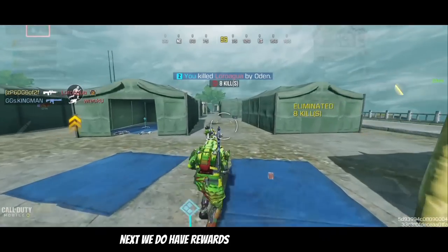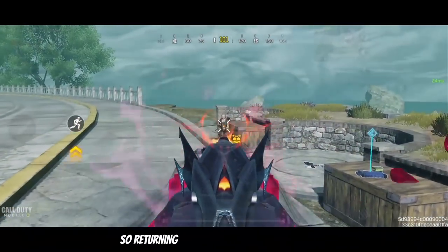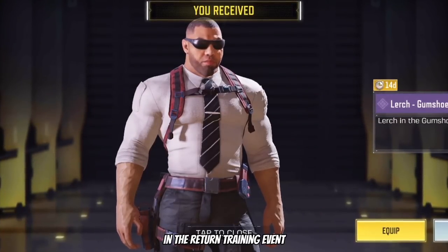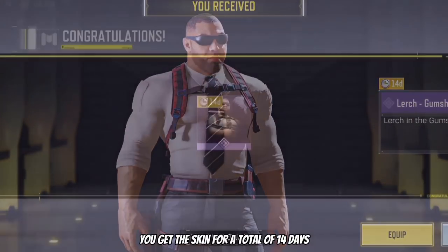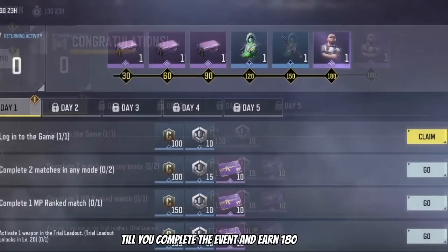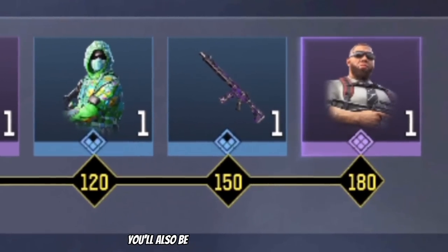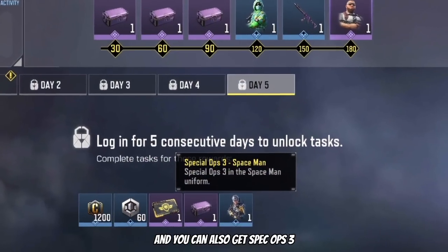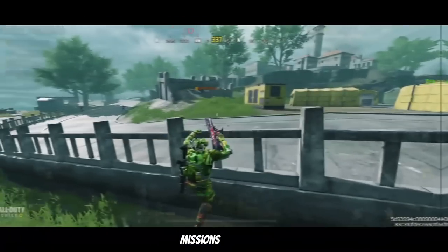Next we do have rewards for returning players who haven't logged in for about 2 weeks. Returning players can select Lurch Gumshoe in the return training event. Once you've made your selection, you get this skin for a total of 14 days until you complete the event and earn 180 points, then you unlock that skin permanently. You'll also be able to get Spec Ops 5 Victory, and Spec Ops 5 Spaceman by doing the day 5 missions.